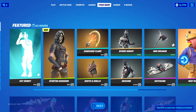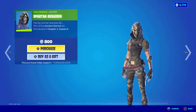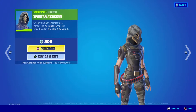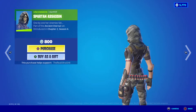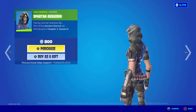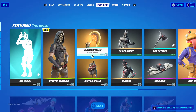Hey guys, Austin here and welcome to a brand new Fortnite item shop video. We have a brand new skin, the Spartan Assassin, which actually looks similar to those two other skins that have been in the item shop before. She's part of the Ancient Eternal set. We're at the point right now where new skins could possibly be hinting at the new season. She is 800 V-Bucks, so pretty cheap skin if you do like her design.